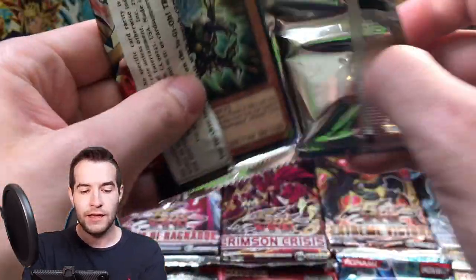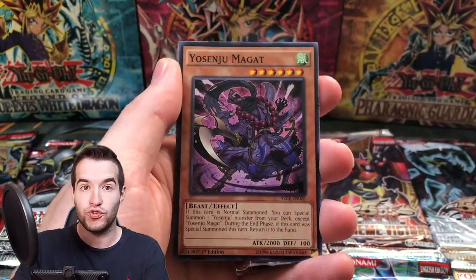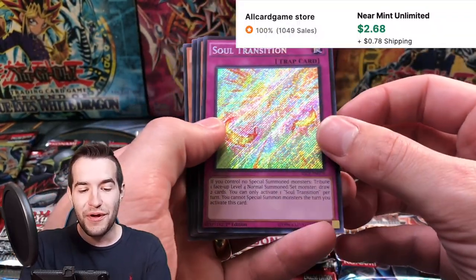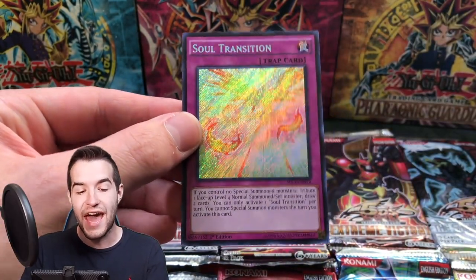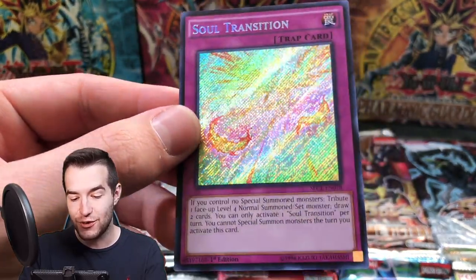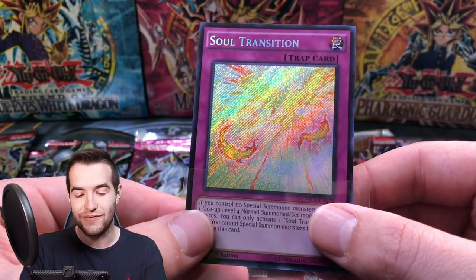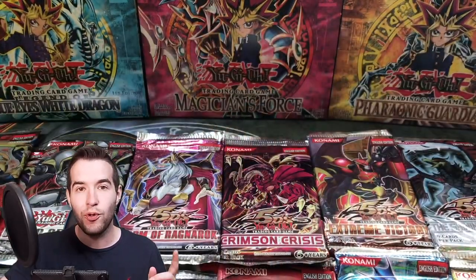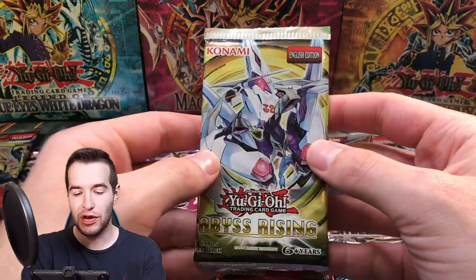Secrets of Eternity — here we go. Let's pull something crazy. There's not much crazy besides the Ghost Rare in the set — it's a pretty poor set in general in terms of value. Oh! We went right to the Secret Rare Soul Transition. I don't know if it has value, but that is a pretty card — I am okay with that. Check that out, that is super awesome. It looks like a phoenix back there with a Secret Rare pattern and some fire coming out. That is super cool — that's an awesome Secret Rare. Our second Secret Rare. We have not pulled an Ultimate Rare yet or a Ghost — hopefully we can pull every rarity in this video.